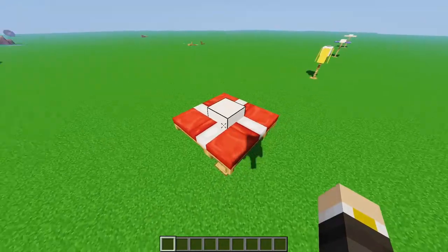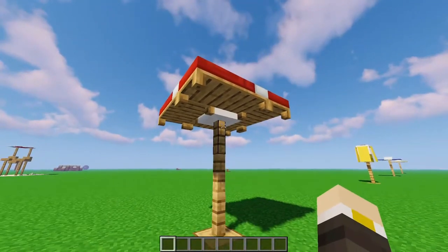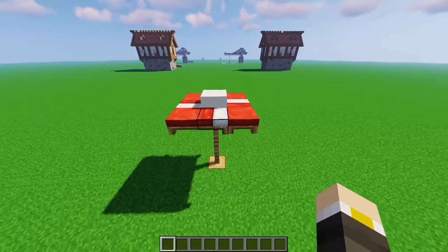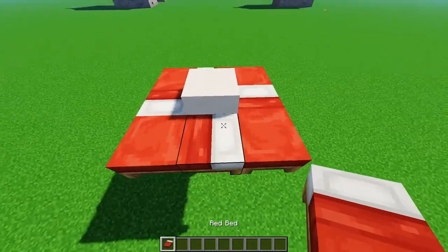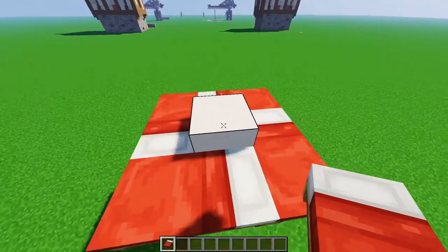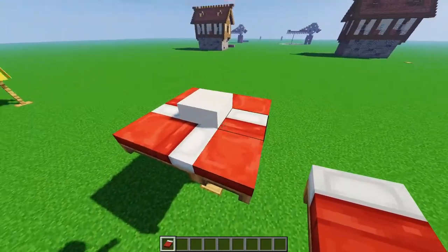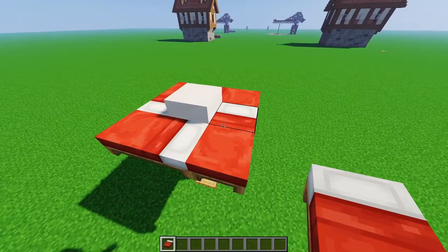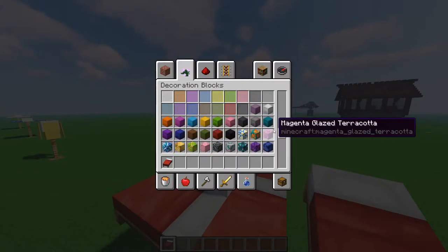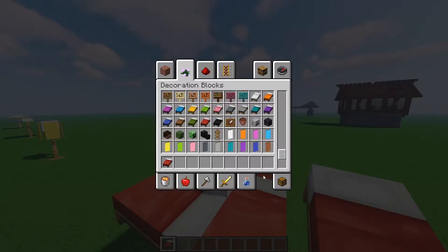Up next, we have this bed design umbrella. Although not as nice on the bottom of the umbrella, it does look very, very nice on the top of it. We have some beds, and we have to make sure that the head of the bed is where the middle is, just to give it that very nice design, almost like a windmill. It does not have to be the red bed — you have 16 colors to choose from, which means you have 16 different beds that you could use to make your umbrella.